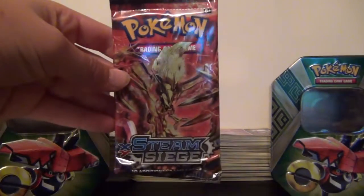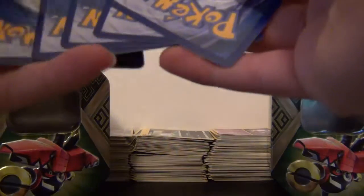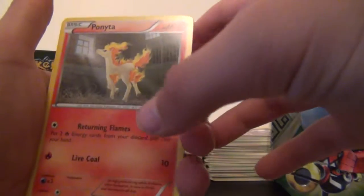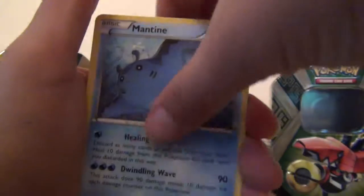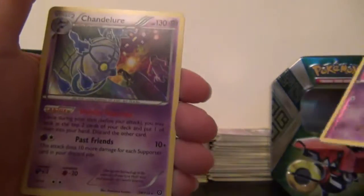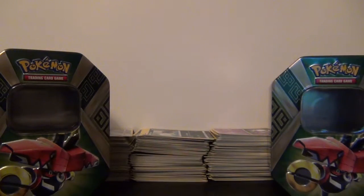My Steam Siege pack is a Yveltal Break pack. Let's get cracking. Here you go, got a card for you guys. And three and two. Let's do this. Ponyta, Clink, Mantine, Joltik, Bergmite, Fletchinder, Swirlix, Cloudless Laner. Reverse Drifloon. And a Chandelure Holo. That's pretty neat. So would you say you beat me in that one? Well, yeah, in that one I did. But in the first one you destroyed me, because Break sounds like a rare.